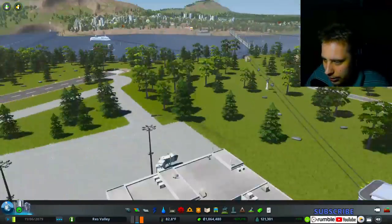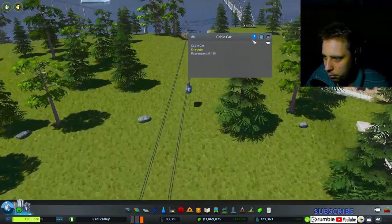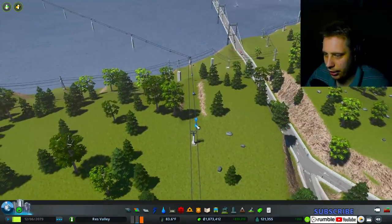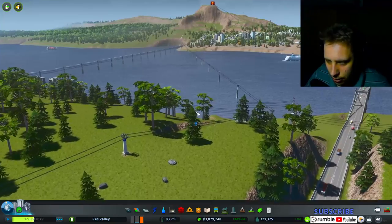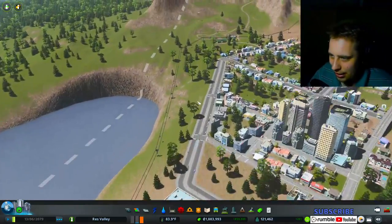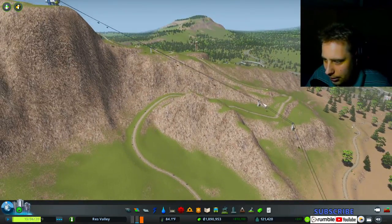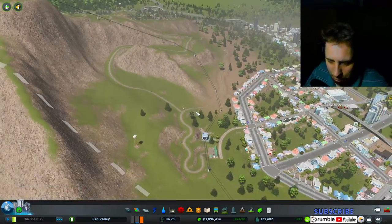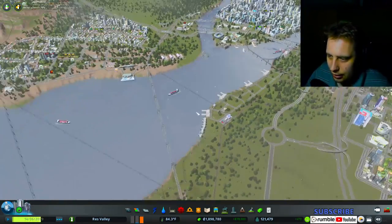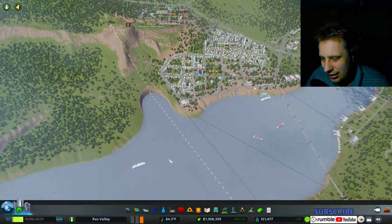And then we just go — look at all these cable cars! Look at them, going from one place to another with zero passengers. They'll get full eventually, but it's okay. They're very slow, but it is what it is. I like it going up and down the mountain. It's best to put cable cars on a short distance, you know.